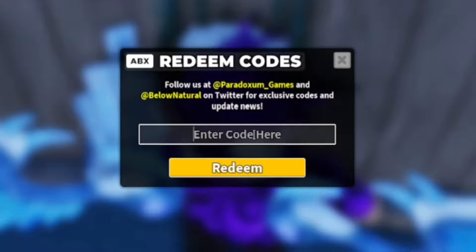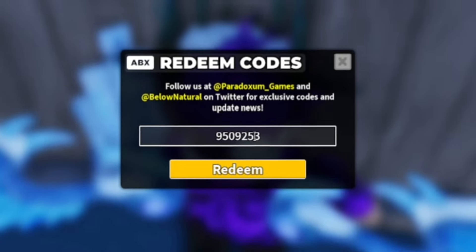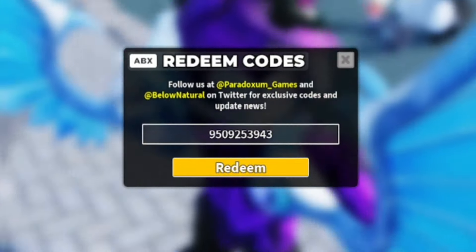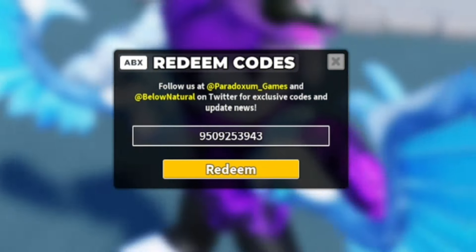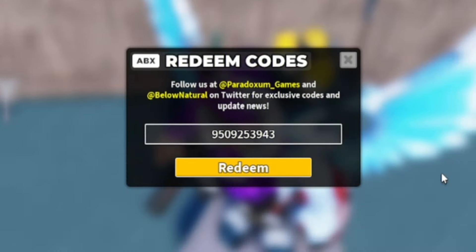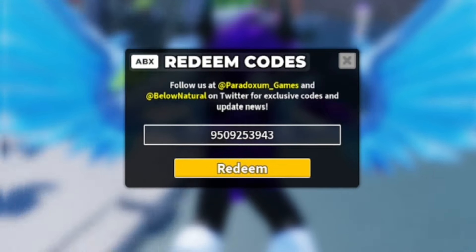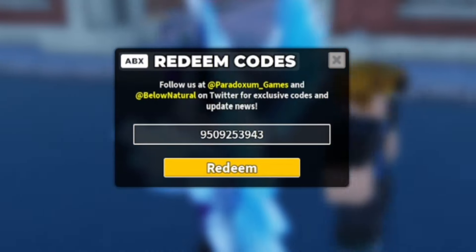Next, redeem the code '9509253943.' By redeeming that one, you'll get yourself the John skin for the Militant tower, which is pretty cool. Make sure you redeem that code if you haven't already, because Tower Defense Simulator codes can expire quite quickly and you don't want to miss out on that skin.